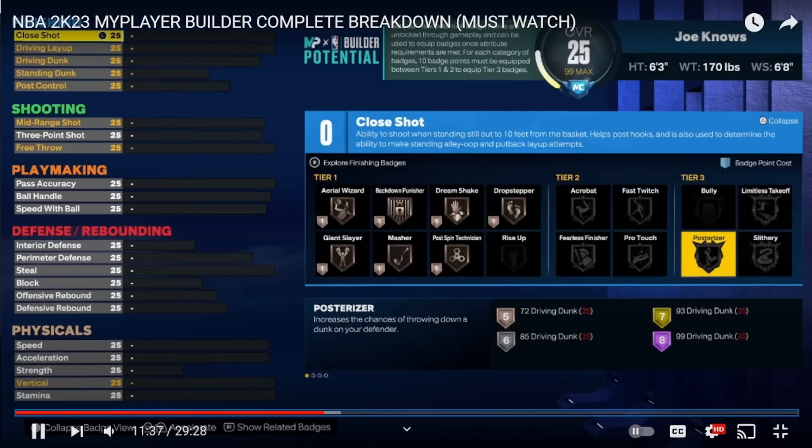The last rating out of the three: you're going to need an 85 driving dunk for silver posterizer. You're not going to be able to get a 93 driving dunk unless you go a different build than what I'm thinking. But for my build, where I'm going to have a 92 three-pointer, 94 ball control, and 85 driving dunk with these badges — that's why I wanted to make this build.